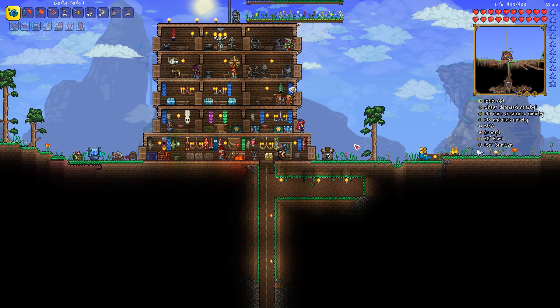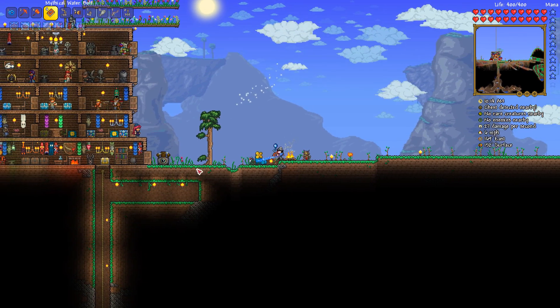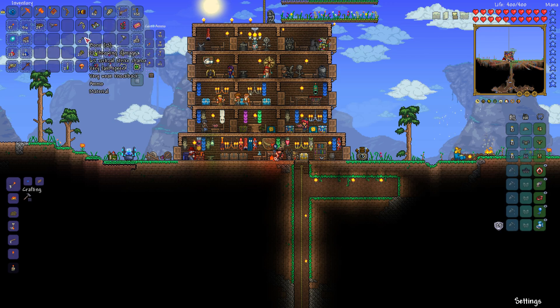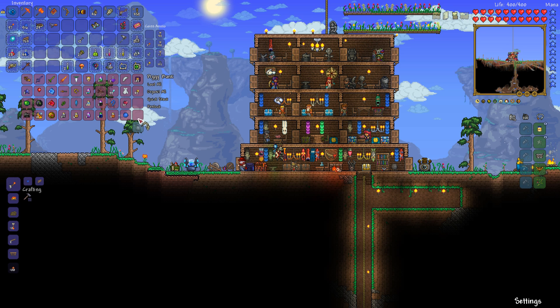Hey everyone and welcome back to episode 54 of Terraria 1.3. Last episode, as you can probably tell by the water bolt in my inventory and the clothier over here — and don't forget the bone glove — we killed Skeletron. It happened. I told you it would.